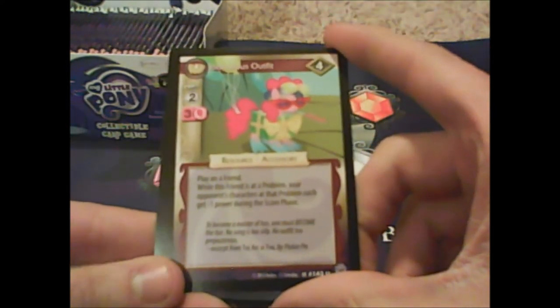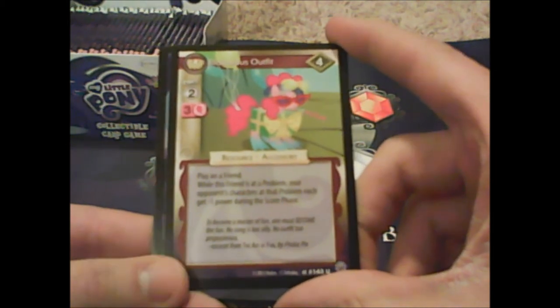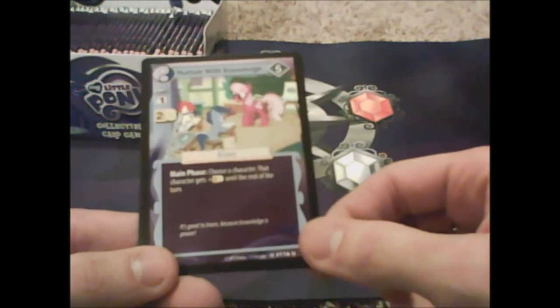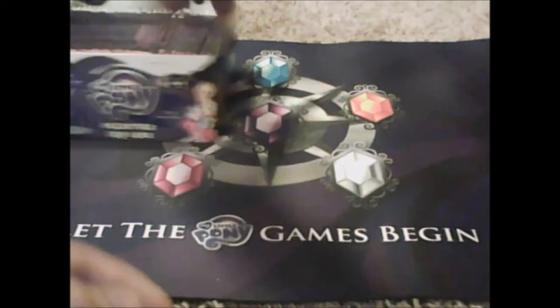Ridiculous Outfit: 'play on a friend — when this friend is at a problem, your opponent's characters at that problem each get minus one power during the faceoff.' There's a lot of minusing in this game. Nurture with Knowledge — a Cheerilee card, awesome, plus two kindness. I Need Answers — this one's good, it was in my deck profile. And Sunny Smiles is actually going to make my deck even better.